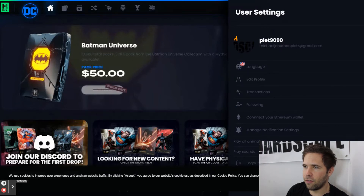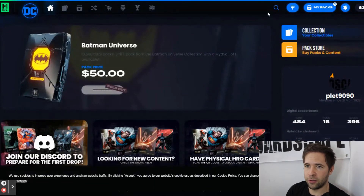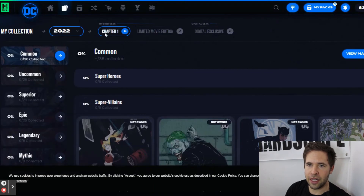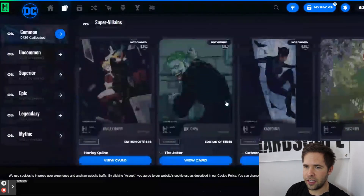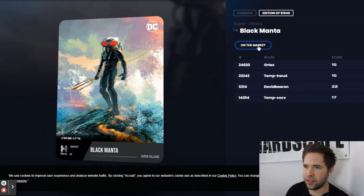Anything that you need here for your user settings to edit your profile. We're going to continue on to the collection tab. In this collection tab you can see the sets at the very top — we're in 2022 right now, that's the only choice. There's the hybrid set, chapter one, and the limited edition. The six here refers to the different rarities on the left side from common to mythic. You can click through and see all the ones that you own or don't own, and when you view the cards you can see on the market what they are listed for, their edition number and their total edition number.